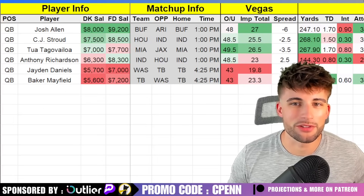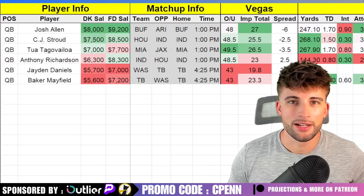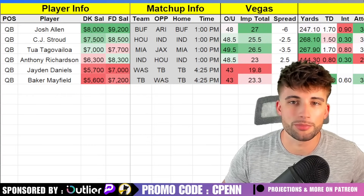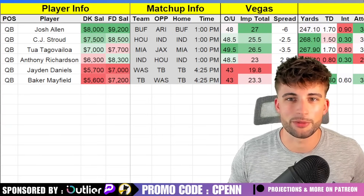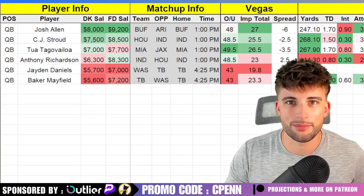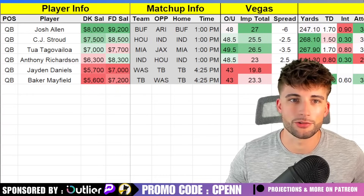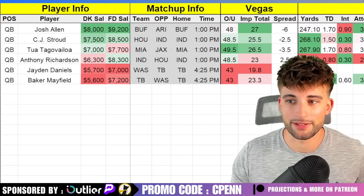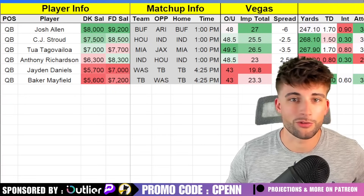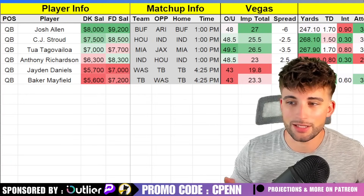We'll start with the quarterback position because this is the foundation of our lineup. The quarterback we select is going to lock up quite a few spots for the rest of our build. If you play in tournaments, you want to stack for the most part. There are some quarterbacks you can get away without stacking, like Josh Allen — you could play him naked, and that's perfectly fine. But I still try to stack the best I can, usually one or two pass-catching options, and sometimes a run-back option if it's a really good game environment. For example, if I'm using Tua, I could play Tyreek Hill, Jalen Waddle, and run it back with somebody on Jacksonville like Evan Ingram. That uses up five spots just because of the quarterback selected.